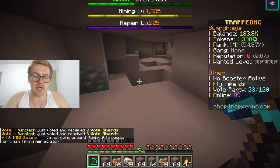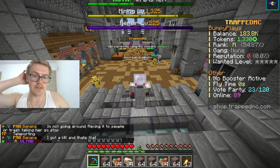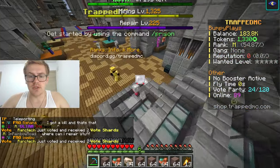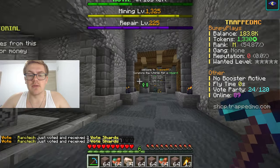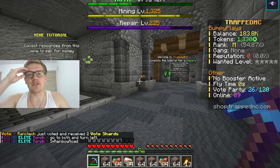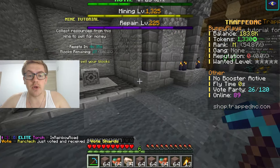Let's go ahead and do slash spawn. This is what the spawn looks like. Basically, right when you log in, you spawn right here. Just go to the right and there's a tutorial. I highly recommend you do this tutorial — it's going to help you out a lot. Make sure to do this because there's so many features on this prison server. It's a classic prison server for a classic experience, so make sure to go through the tutorial.